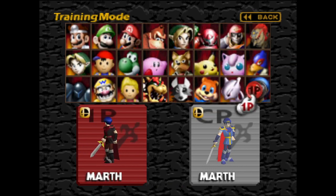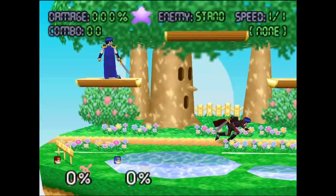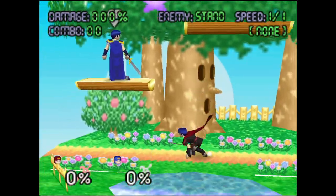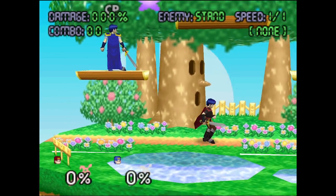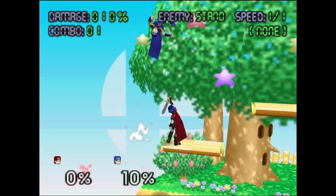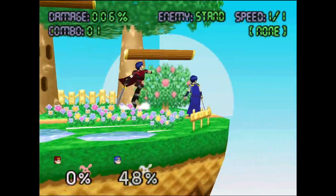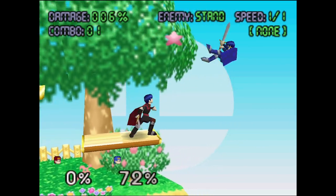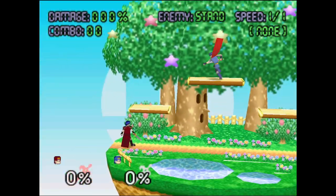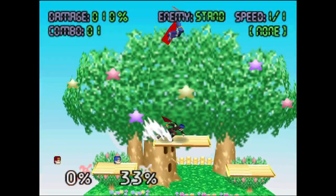We got another patch that adds two new characters, and the second character this patch is Marth. Marth has been a very popular request from the beginning, along with Mewtwo. He looks like he plays very similarly to the way he does in Super Smash Brothers Melee — his aerials, his ground attacks, his specials are all very similar but made to fit within this game. An important aspect is that they're not just porting animations and hitboxes over; they are making adjustments to make sure the characters feel natural. Marth feels like he belongs in this game. He's going to be a very strong character — great combos, a lot of good range with the sword attacks, and aerials all come out fast and chain into each other very well.